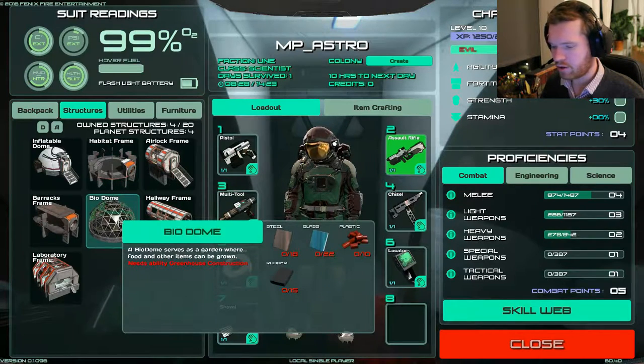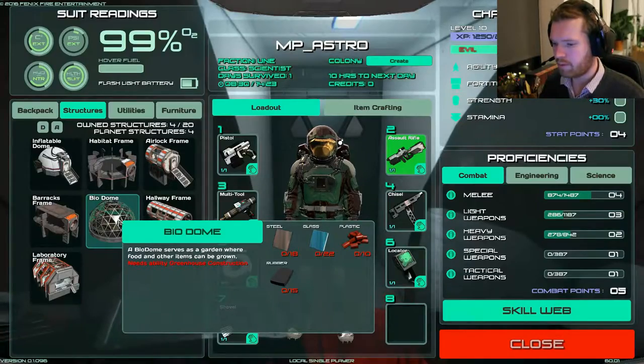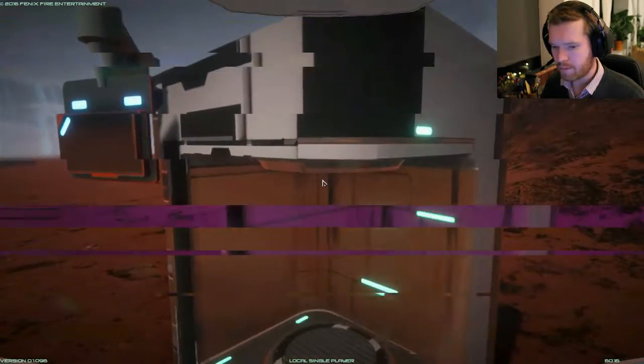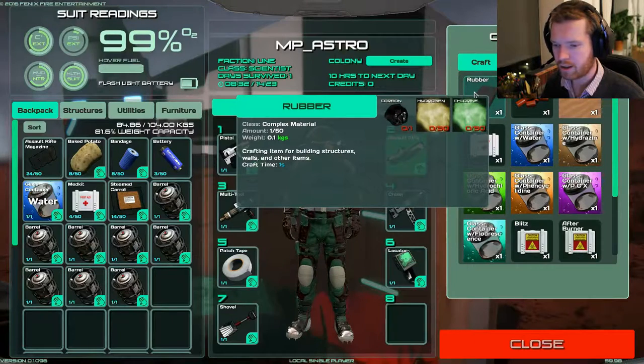We already have access to all the materials we need - steel and glass are very easy. We managed to get plastic up and running with the remote mining site we built last time, but we still need rubber. To build rubber we're gonna go to our chemstation, and we can see that we're gonna need both hydrogen and chlorine gas as well as carbon.